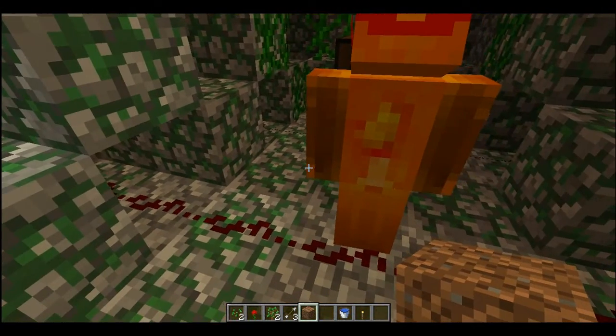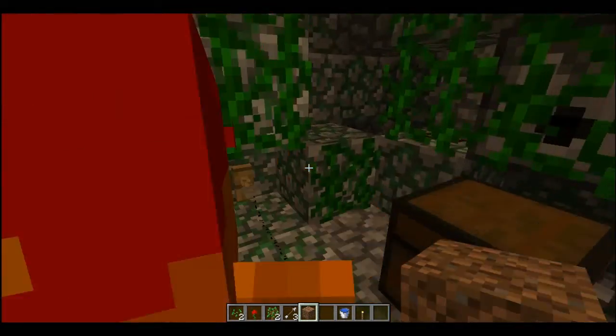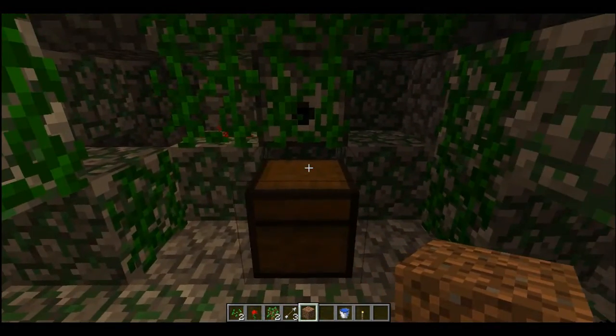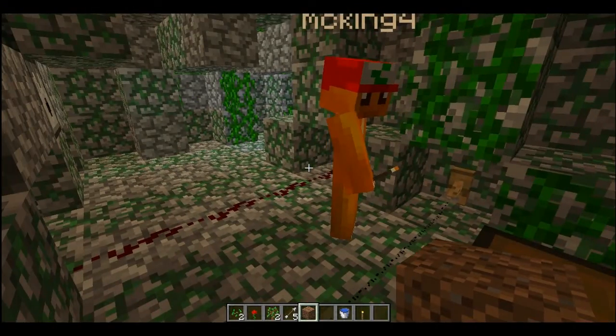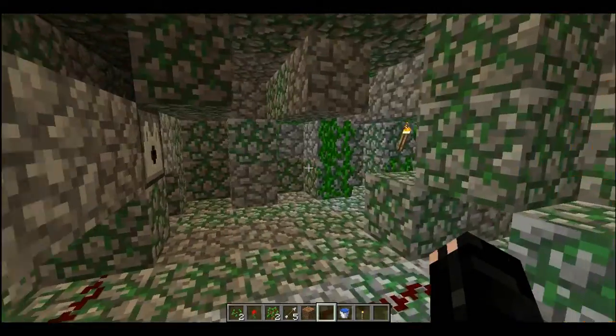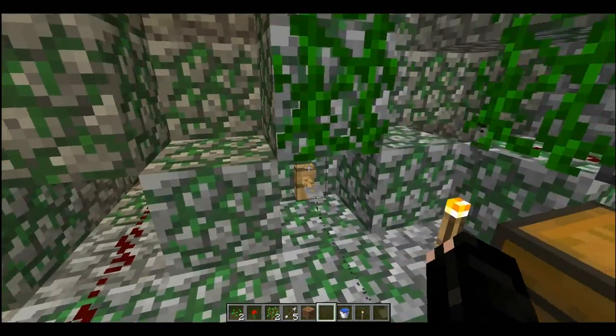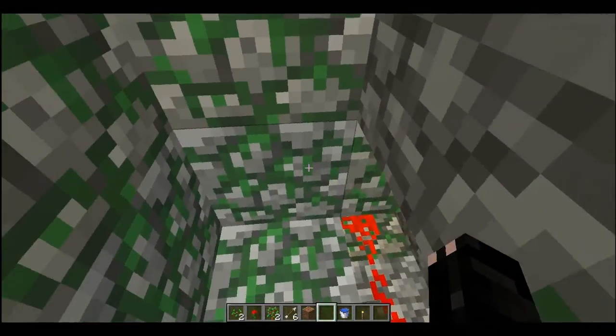This is the redstone — it's not exactly hidden. Oh, a chest! What's in the chest? Emerald, bones, gold, silver... I found another tripwire. Ow. Oh, that one's hidden! That's cool — the dispenser is hidden. The last one was hidden as well, I just knocked the thing away from it. Anyway, the redstone's still not hidden in this, but that doesn't really matter.